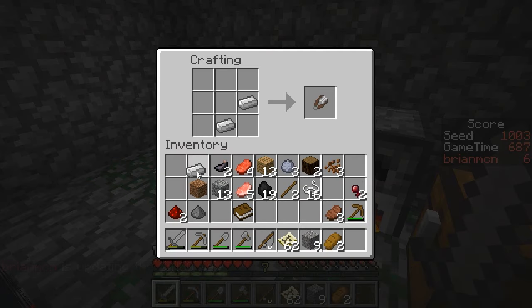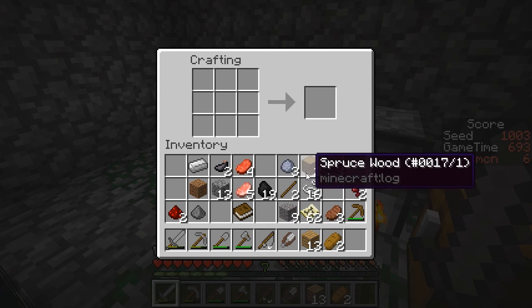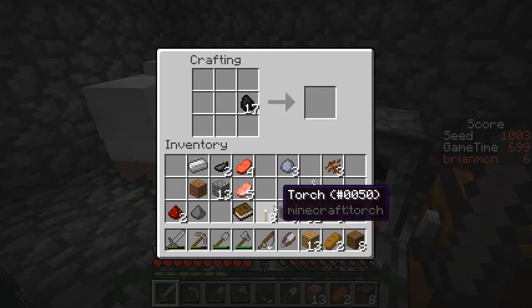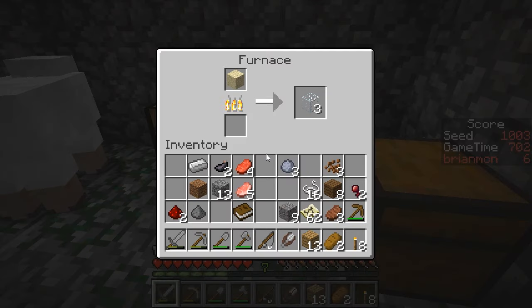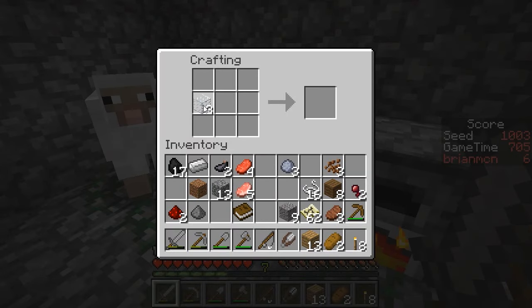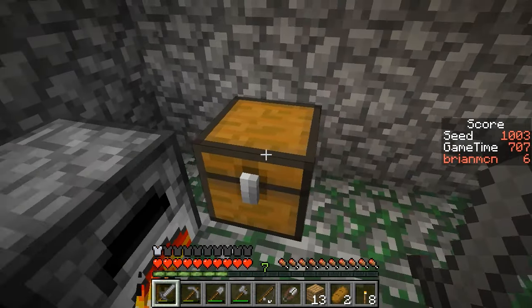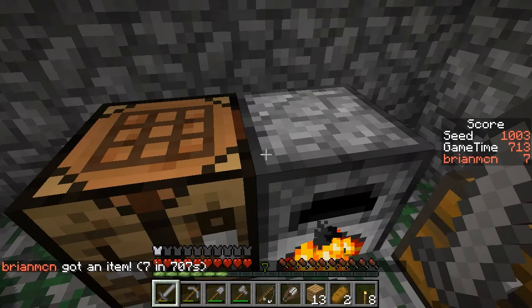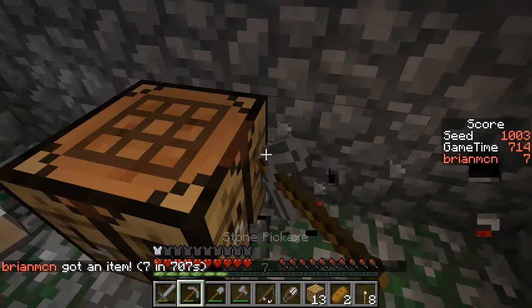We're about to get the glass bottles. With the tiny bit of iron that I have, I might as well get the woody call from the surface — so we'll plan to get that. I could actually use some more wood. Let's go ahead and make some more torches. Let's grab my glass bottles, then drop off some things that I don't need once again — I don't need all that string.